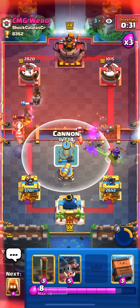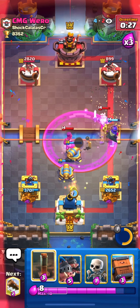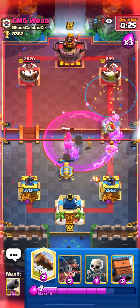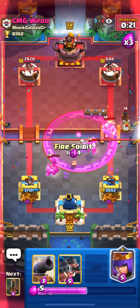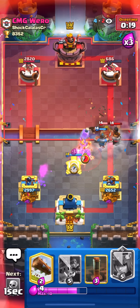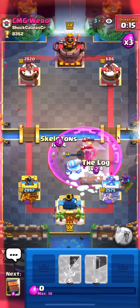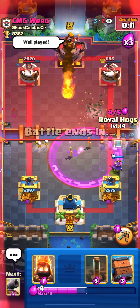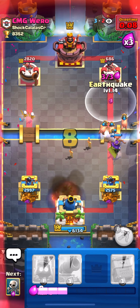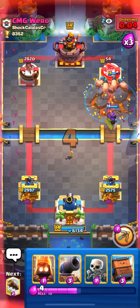Skeletons here, keep cycling. Cycle as many cannons as you can — the cannon is really good DPS damage. Royal Delivery, Fire Spirit, cannon again. This deck cycles so fast he can't do anything in this matchup. Yeah, this is GG — he already Fireballed the king tower. We played really well here.